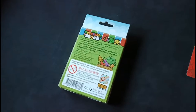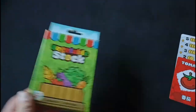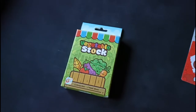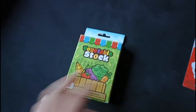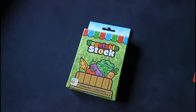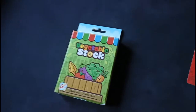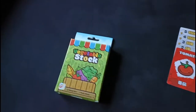I really encourage you to go check out this publisher — they are called Taiwan Board Design. You might have to pay a little bit of a premium to get it shipped over, especially if you live in Europe like I did. But I think it's worth it because it's a nice little asset to a collection — you can really bring this out with everybody and I think you're always going to get a good time with it. So that is Vegetable Stock.